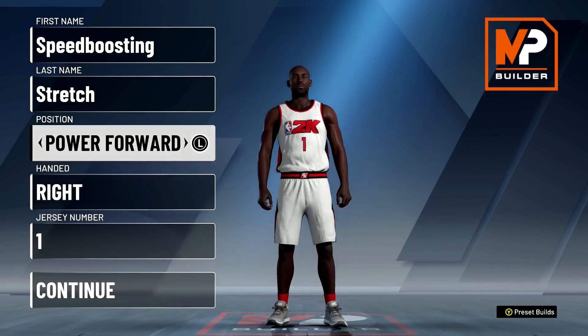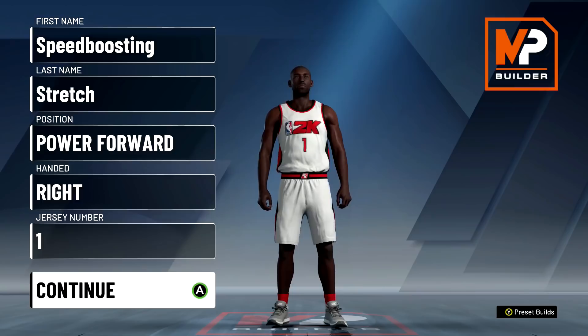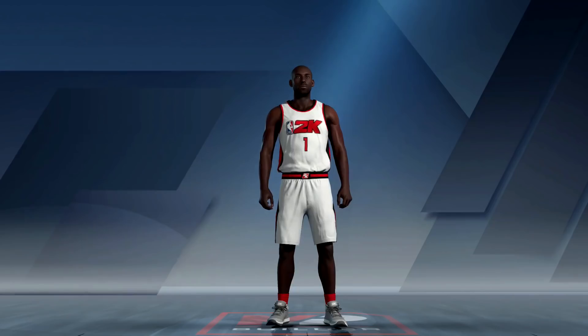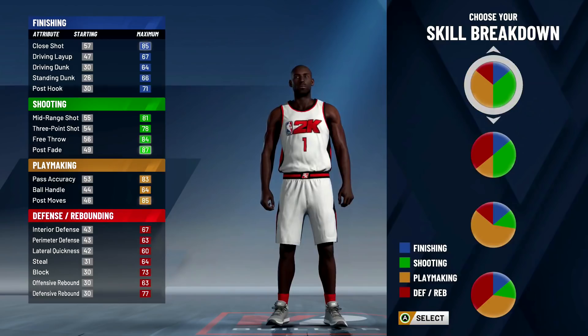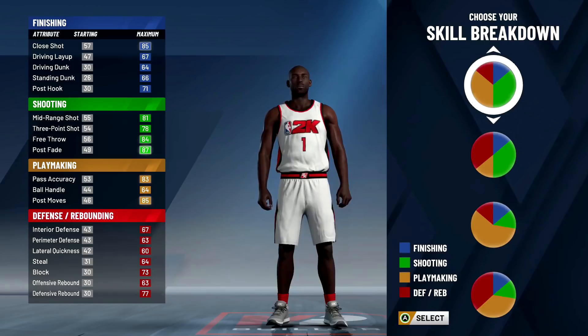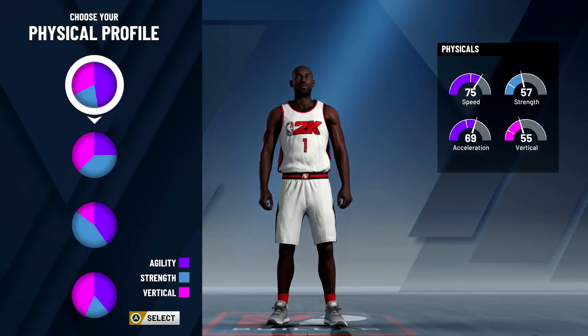We're making the player a power forward, not a center, for the most badge upgrades. We're making him right-handed - you can make him left-handed, that doesn't matter. The jersey number is whatever you want; I'm going with number one because this is the best build, numero uno. For the skill breakdown pie chart, we're going with the playmaking and shooting pie chart. Some people say you get better handles with the full playmaking chart, but you want enough shooting badges to truly dominate - without the right shooting badges you won't knock down threes.